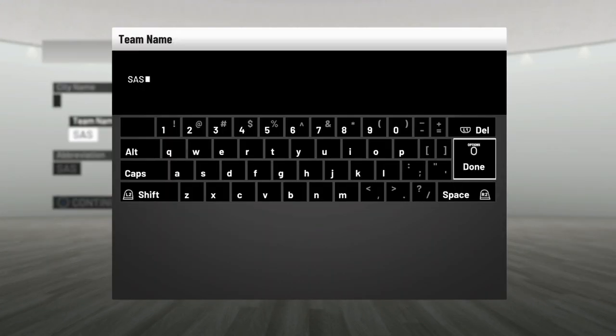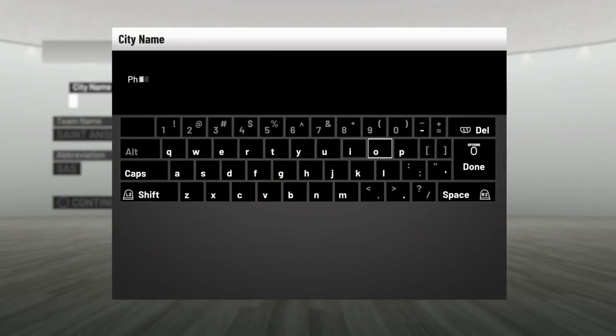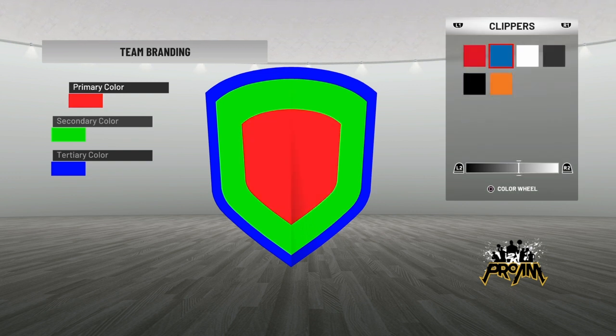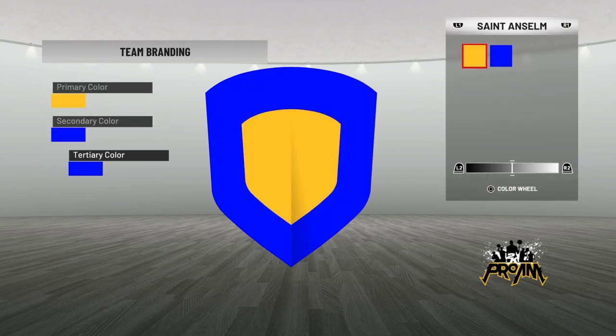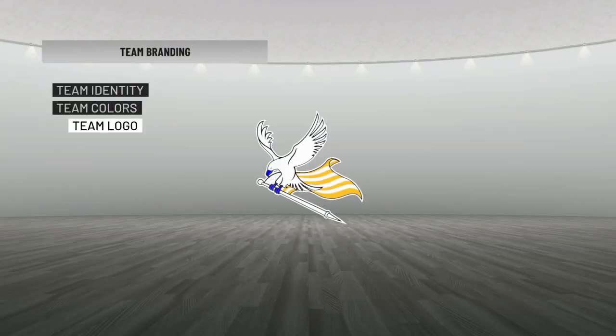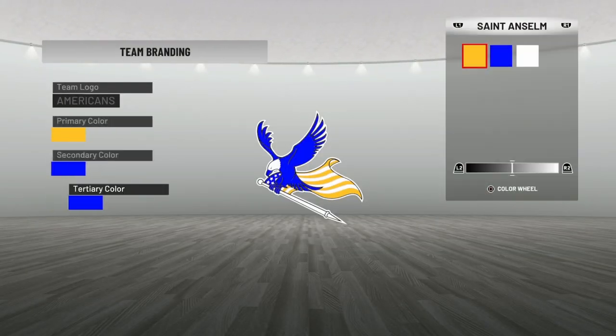Now you want to type in your city name, your team name, and your abbreviation. Then comes the fun part — team logos. I personally like being the head of the team because I get to design the team logo and all that stuff. So if you're on my team and you're watching this, this is what the logo looks like at the end.